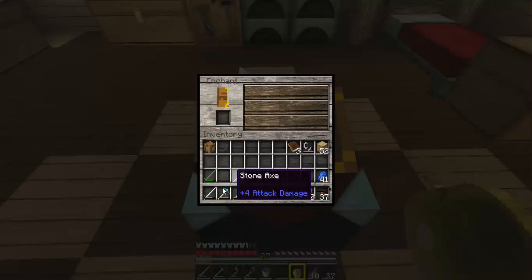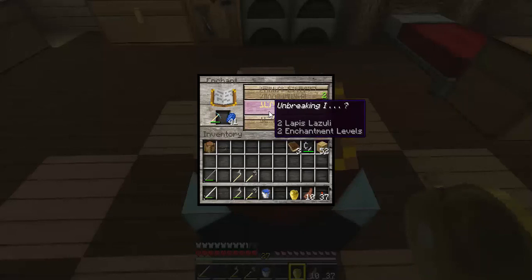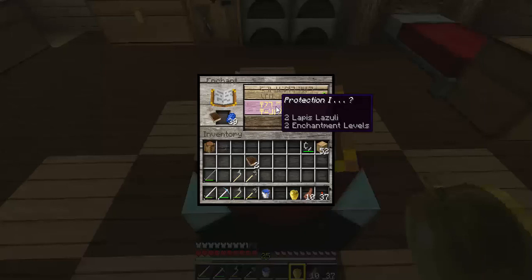The first thing I want to do is the pickaxe. Efficiency, unbreaking, efficiency. I think we're actually going to hit the unbreaking just because it's more useful. Eventually we'll need efficiency when we start doing big projects, but for right now unbreaking helps more since we don't have a lot of diamonds.